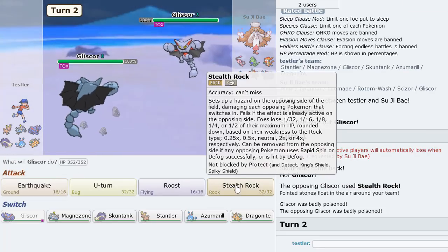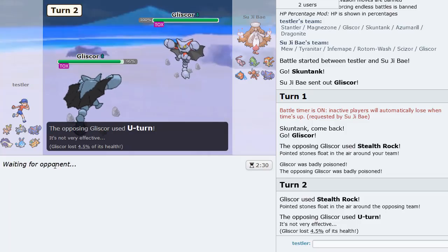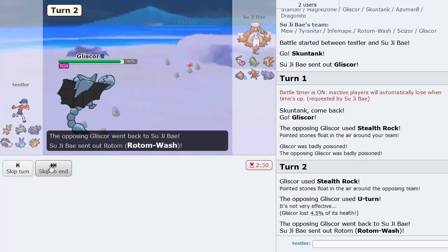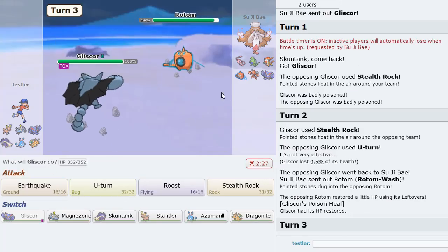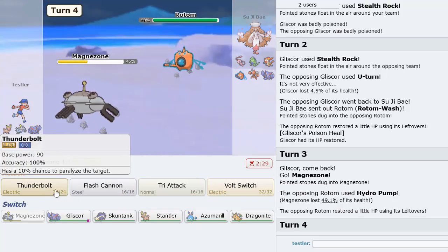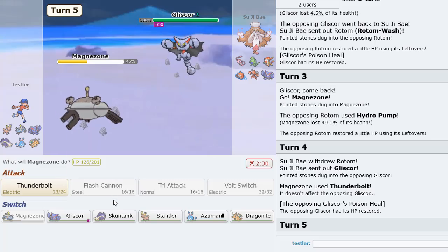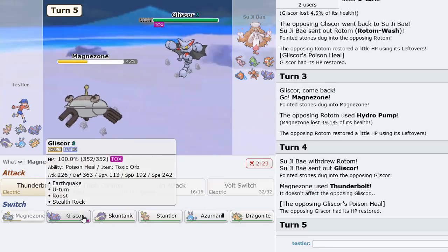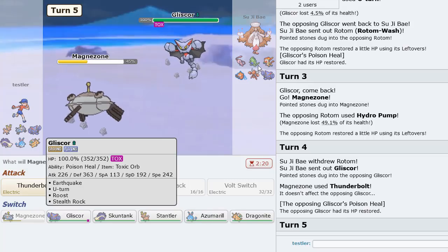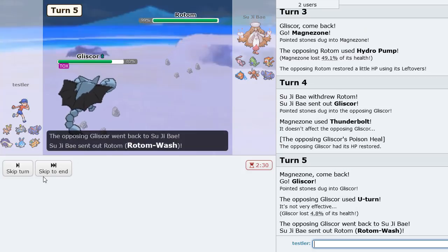We go Gliscor — he decides to Rocks, we can Rocks ourselves too. Let him U-Turn out. Rotom is in. He could easily just Hydro Pump — I definitely want to switch. I don't have a lot of great answers for Rotom on this team. I'm forced to just Thunderbolt to get some damage off. He could go back to Gliscor if he wants — and he does, so he can U-Turn out once again. The Rotom is actually Leftovers — good to know. Maybe if he's Leftovers Rotom, I'm faster with Gliscor and I can just U-Turn out.